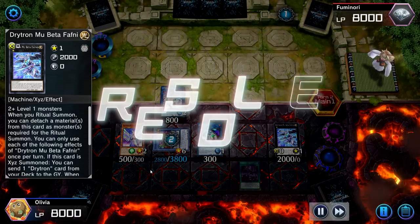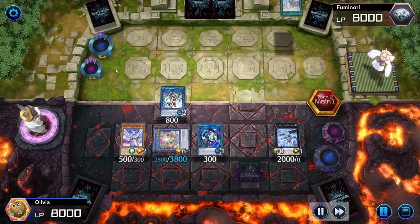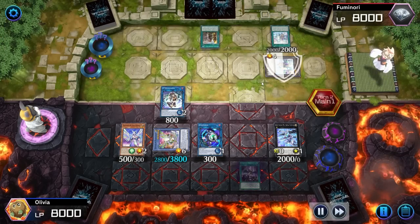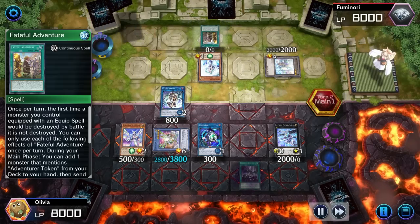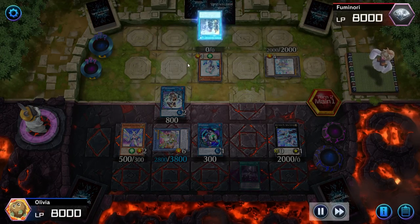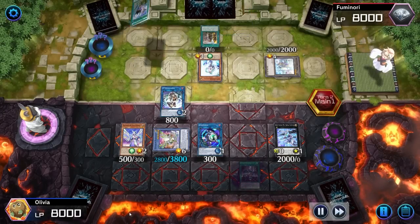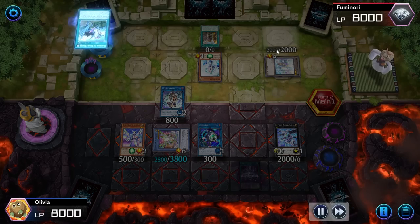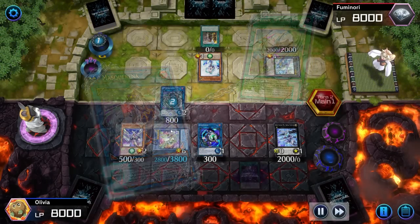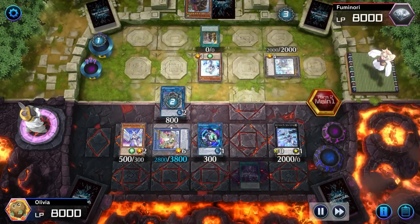We're negating all these cards — that's crazy, we wasted two negates already on basically just one card. Activate the arrow to get the token on the field, activate normal summon this to grab the Dracoback. He's going to activate the Dracoback to equip to send the card back to the hand — that's not good at all. I kind of figure what we're about to be doing here, we're going to go into the Unicorn.